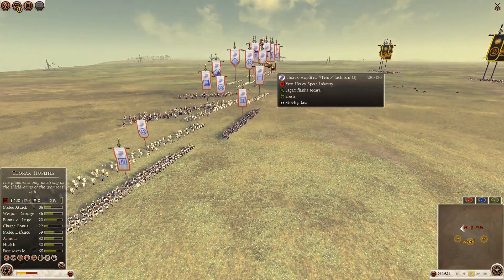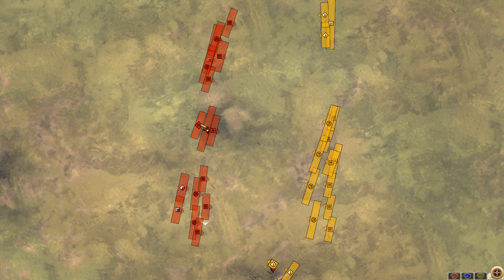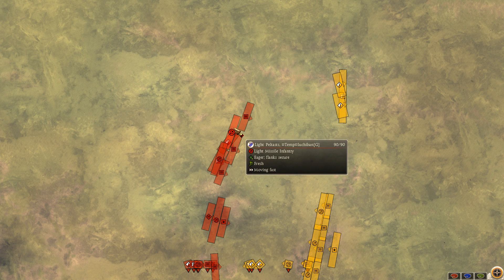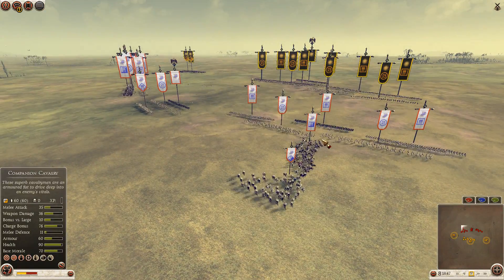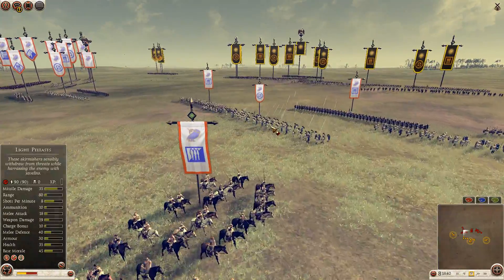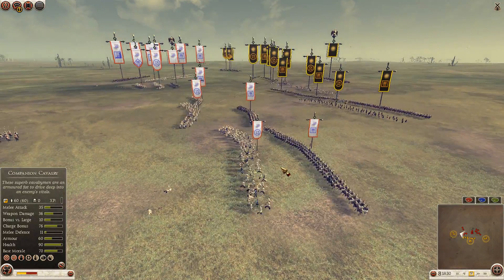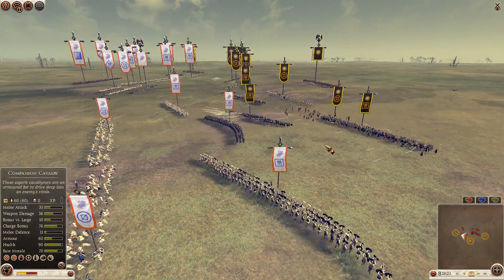For Luchiban: his general is in a Thorax hoplite — interesting. Behind those we have Cretan archers and a light hoplite. For his left flank he has mercenary veteran hoplites, hoplites, and more mercenary veteran hoplites, plus two light peltists with two cavalry units supporting — one Hippeus and one citizen cav. On his right he's got a Hippeus and one citizen cav as well, plus two mercenary veteran hoplites, one Thorax hoplite, and two light peltists. Pretty much symmetrical flanks, with the center just a little bit weaker. Symmetrical armies overall.